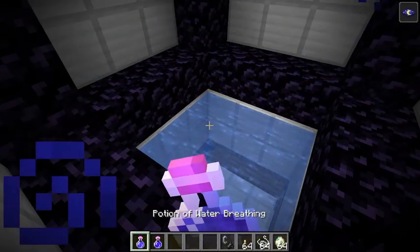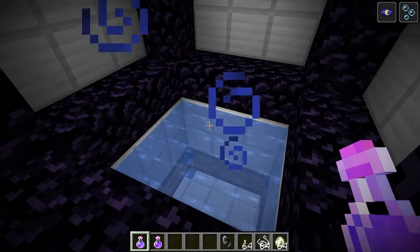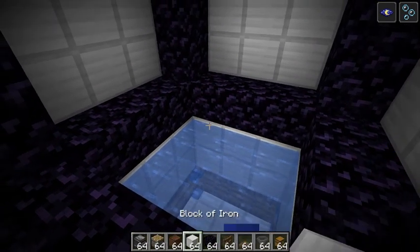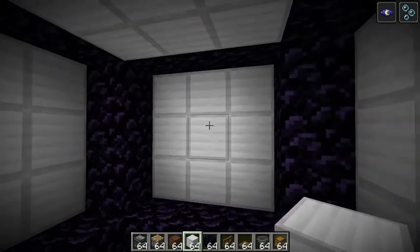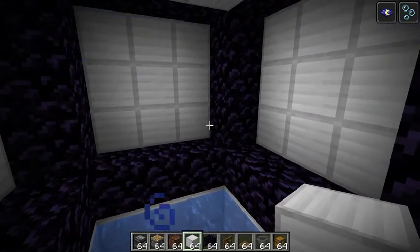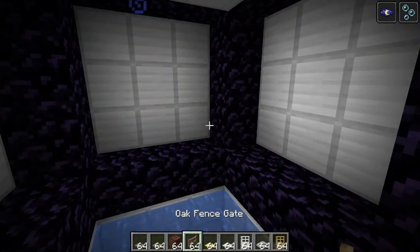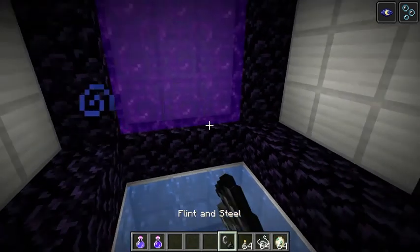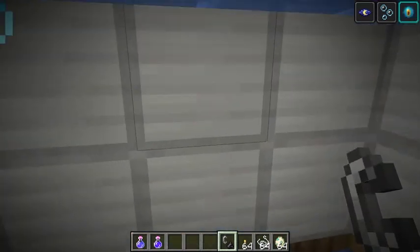Since we aren't using night vision and breathing potions it's dark in here now that there's no water, so I'm going to take both of those even though we have the conduit. This is also a good time to go ahead and light up these portals. If you were using sponges and it was quick I'd just go ahead and clear out the entire thing.